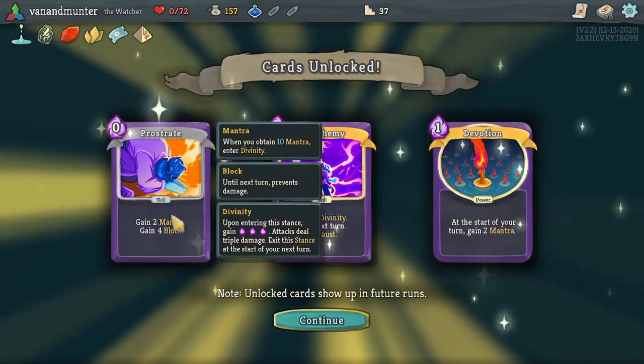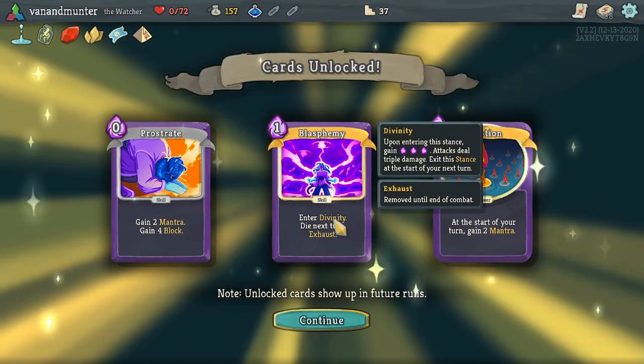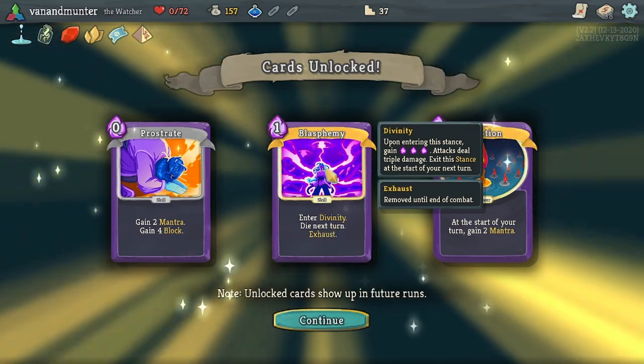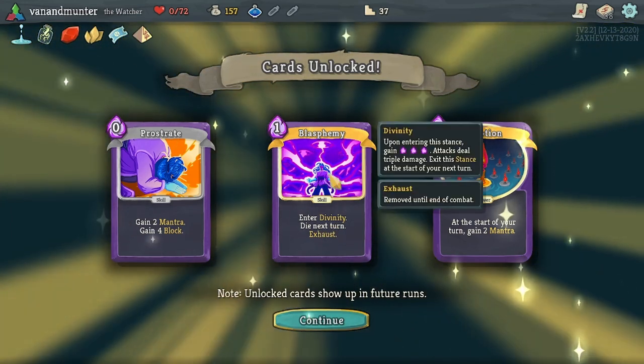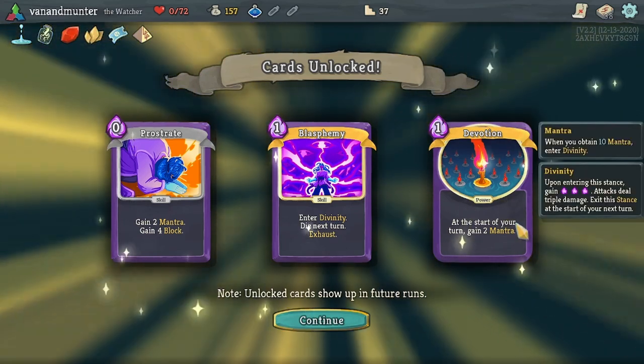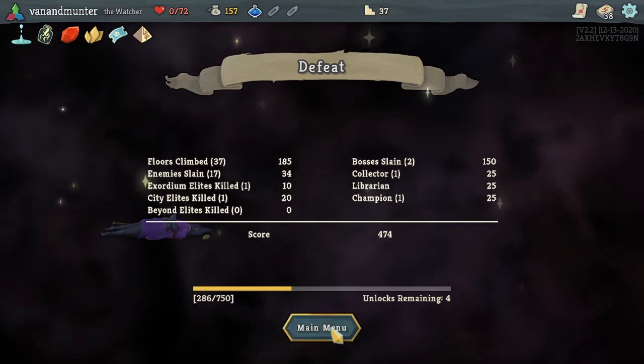Gain two Mantra - maybe we should lean into the Mantra. We haven't tried it at all. Enter Divinity. Die next turn. But gain three energy and attacks do a triple - yeah, that's cool. At the start of your turn, gain two Mantra. Yeah, that's quite good.